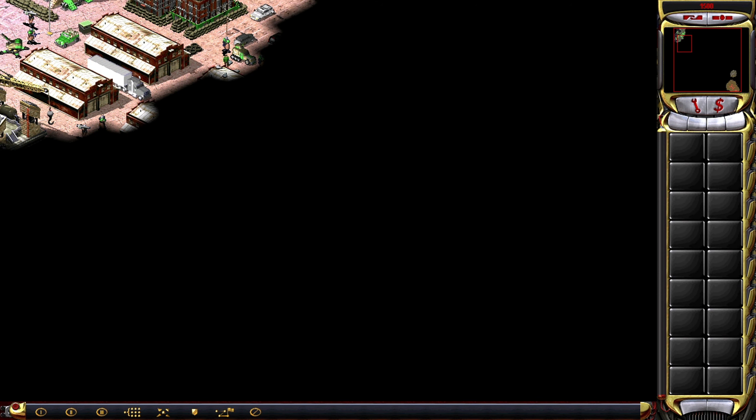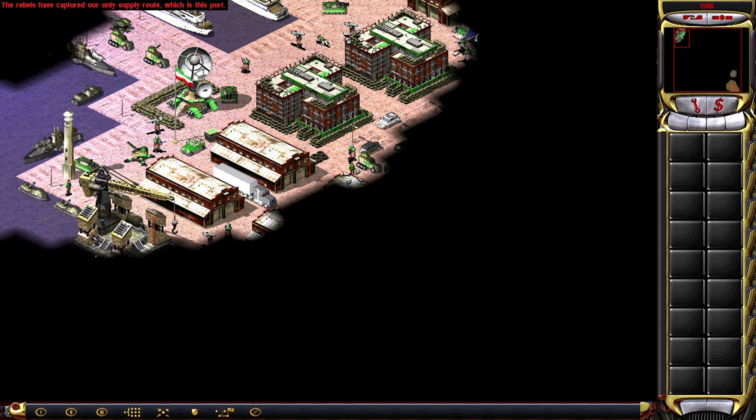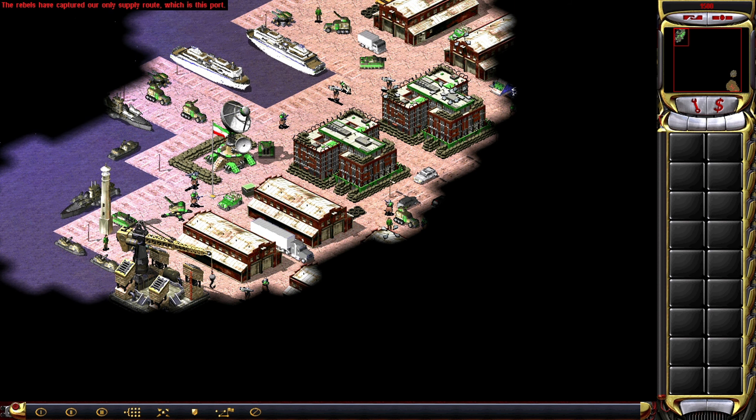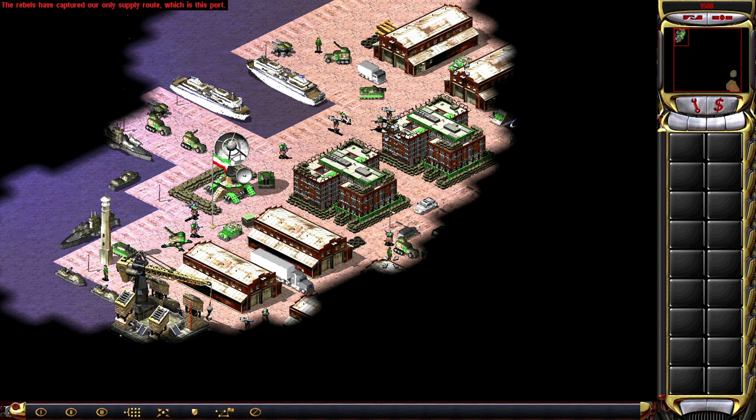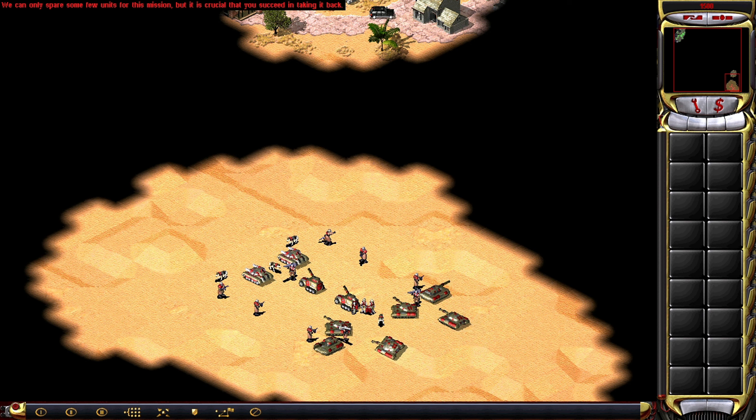Welcome back to Command & Conquer Rattler 2. Every time I say this game's name — or this mod's name — I have to think for a second about what it's called again. Welcome to the second mission for the Soviets. We're still on a map here. We have to capture this radar tower to reclaim the harbor. This is another tactical mission. In fact, this mod has almost no missions where you do any building — it's almost exclusively tactical missions.